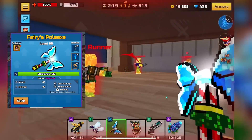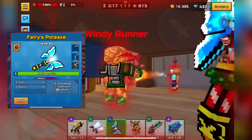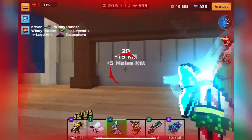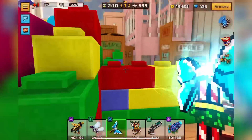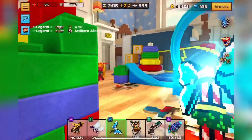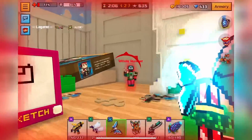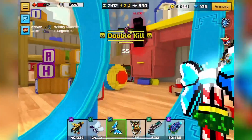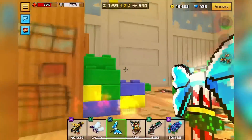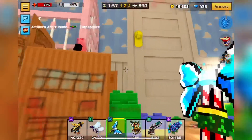The next honorable mention is Fairy's Pull Axe. This melee weapon is just kind of all right — it's like your generic super punch melee. I believe you have to hit a shot in order for it to heal, like lifesteal. There was something weird about this weapon that made me think it isn't actually worth being on the list, and it's also kind of slow. So yeah, those are the honorable mentions.